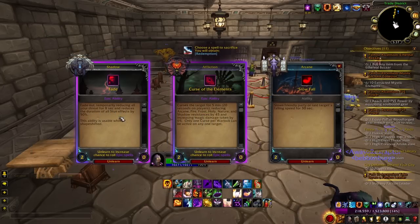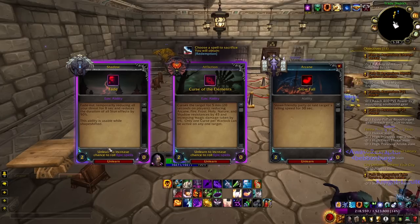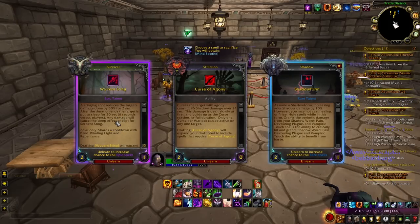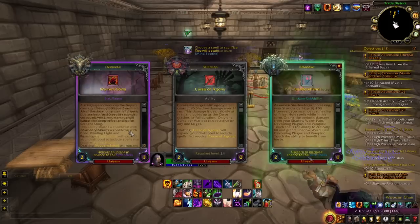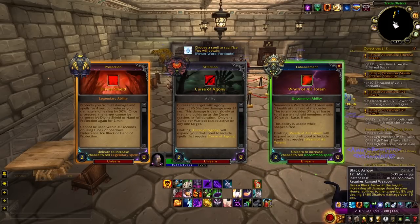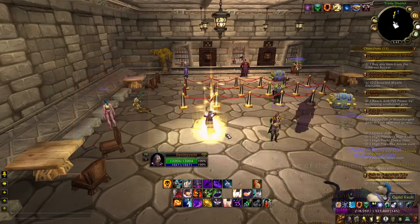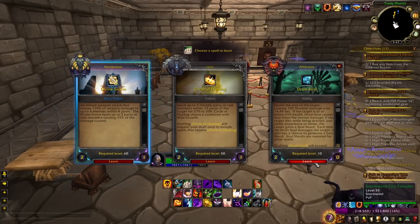This build has a lot of CC — almost too much. I was thinking about dumping Fade; you have to preemptively use it to reduce stun effects and I never ended up using it once in a duel, and it's an epic slot. I've also been testing Wyvern Sting and it doesn't seem that useful, so I'm gonna drop that too. Powered Fortitude — I thought it was rare but it's so good. I'd actually dump Curse of Agony because I'm always using Curse of the Elements, which reduces shadow resist and increases magic damage taken by 10%.